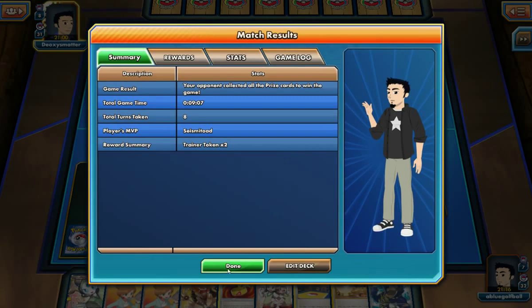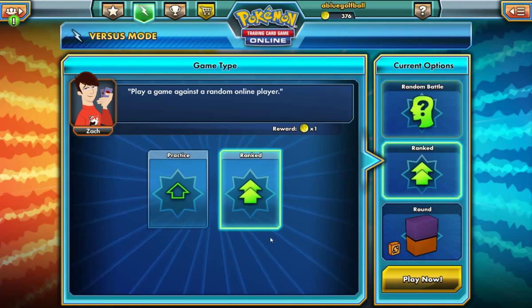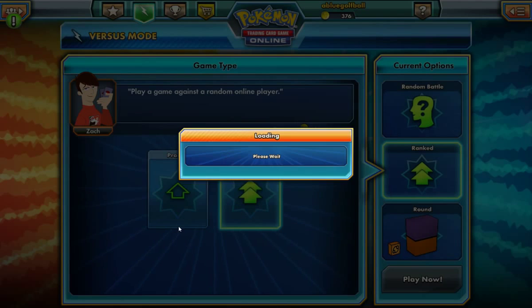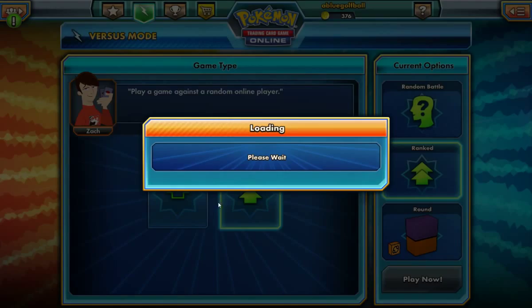What do you guys think? Should we play another one? Let's try it out — you never know, you might be able to win the next one. Can't win them all! That was close. If only my opponent could not have gotten that Lysandre, we would have been able to knock out something. Didn't we have our Lysandre of our own? That is heartbreaking — down to one prize left.